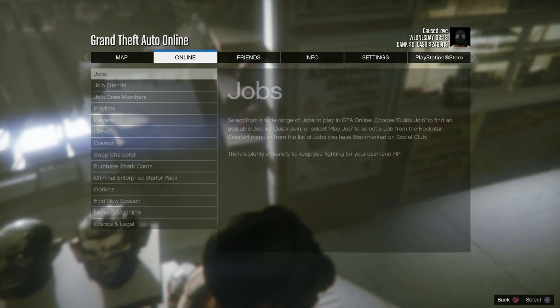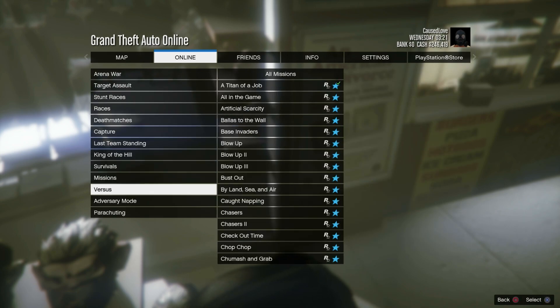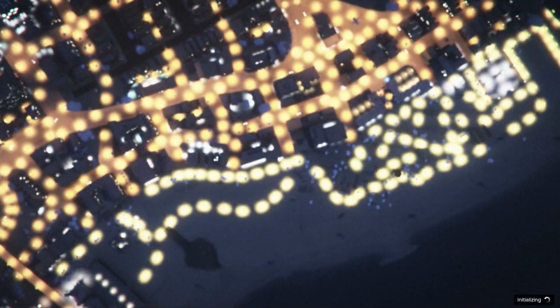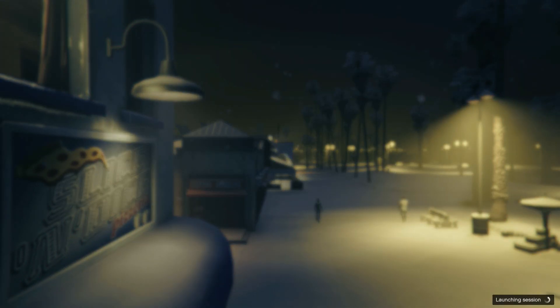After saving, open your interaction menu, go to Online Jobs, Play Jobs, Rockstar Created, and start the mission called Titan of a Job. You will not need anybody for this glitch — this part is completely solo. Just start it up on your own and wait for it to launch the session.